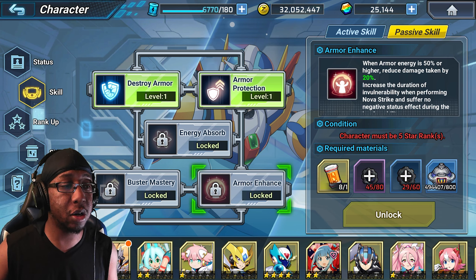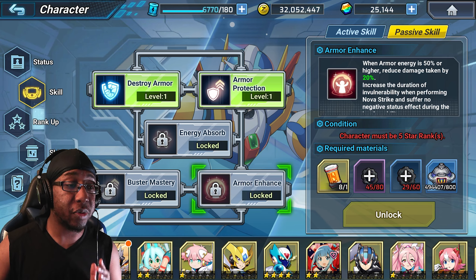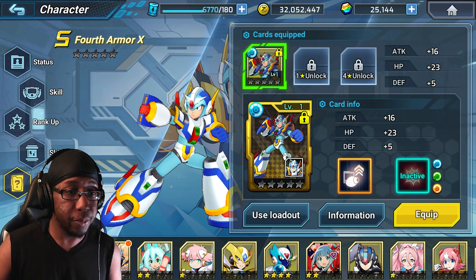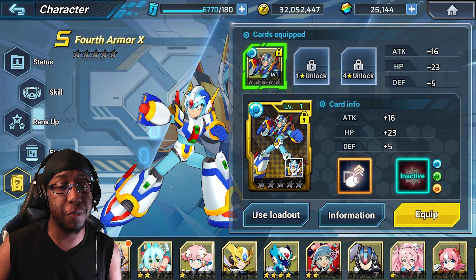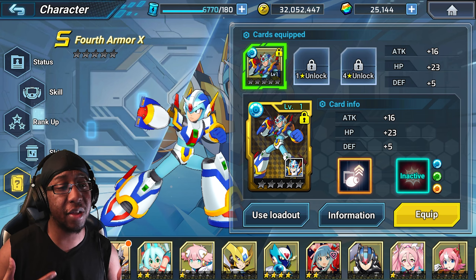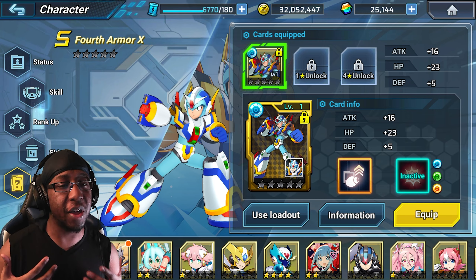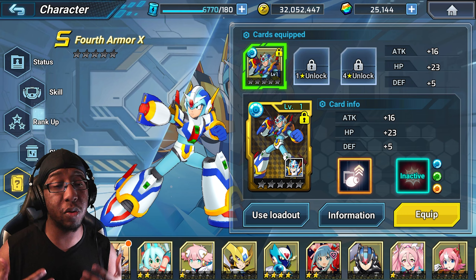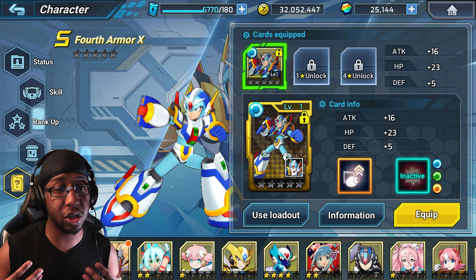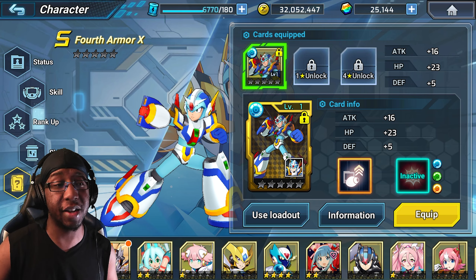As long as you're using a buster and have his card, you'll have access to this mitigation — but again I don't know when this card drops in global. Building defensive characters like that takes a lot of investment.